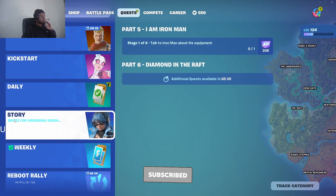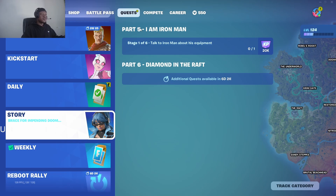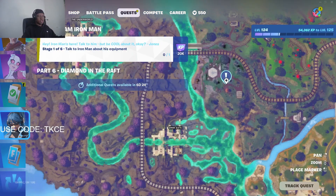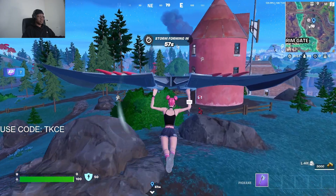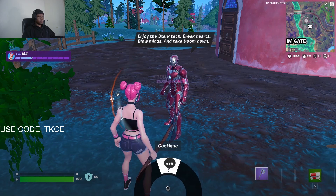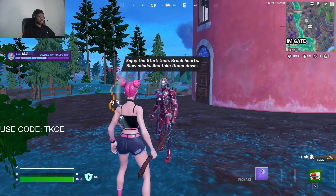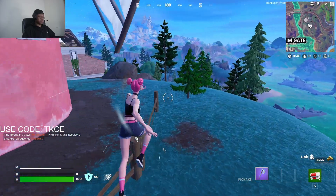For anyone interested in completing the storyline quest, I'll be showing you guys it. So the first part five is out. The first one is to talk to Iron Man about his equipment. Iron Man literally spawned here, so I'll show you what to do. As you can see, enjoy this tactic — break heart, blow mind. Let me show you if I completed the quest.